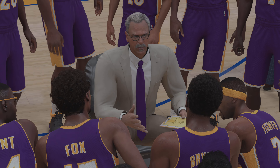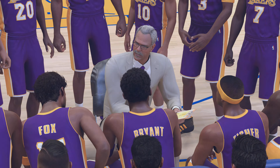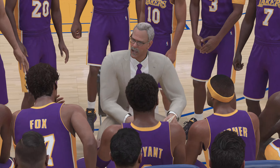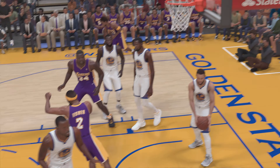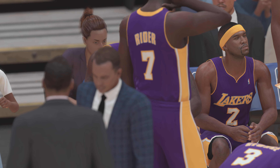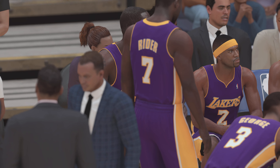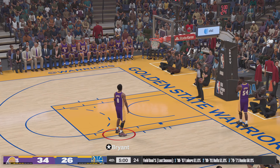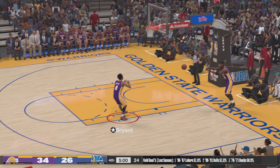A quick look now at the State Farm assist of the game — definitely deserving of the prize tonight. How about the read he made here, looking like a point guard putting the pass right on the money. So helpful to the offensive versatility when your bigs can create, freeing everybody up — and that cut was wide open. The fourth quarter has arrived.